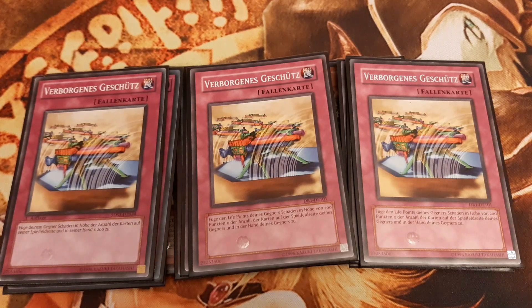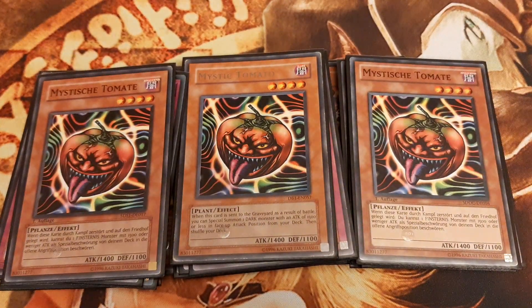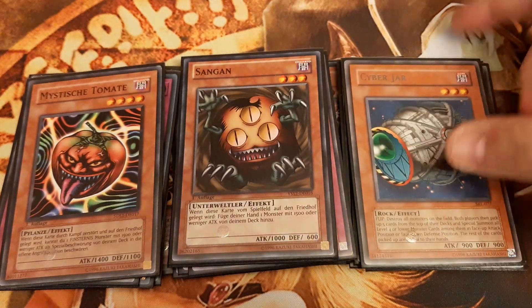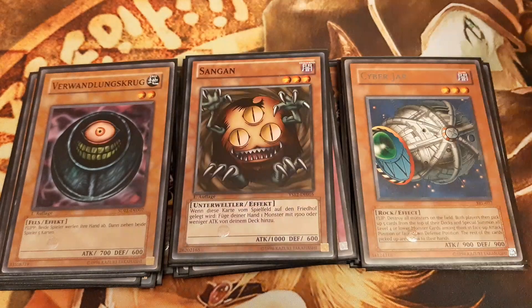If we drew into Mystic Tomato, we want the opponent to attack into it, so we hold back our continuous spells and traps that deter the opponent from attacking. Mystic Tomato floats into Sangan, and Sangan can search us — depending on the situation — Cyber Jar, to both get us resources and make the opponent more prone to burn damage from Just Desserts and Secret Barrel. Sangan can also search us Morphing Jar, which follows the same logic as Cyber Jar.